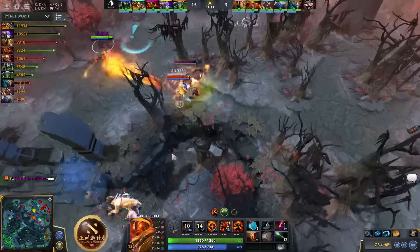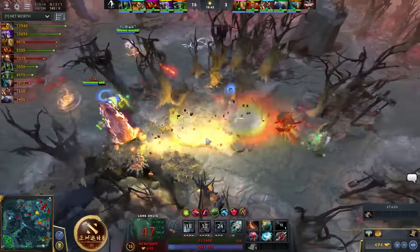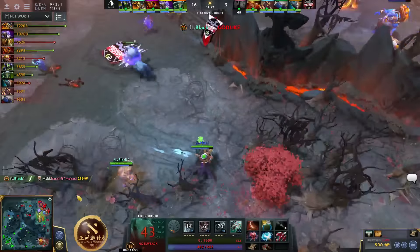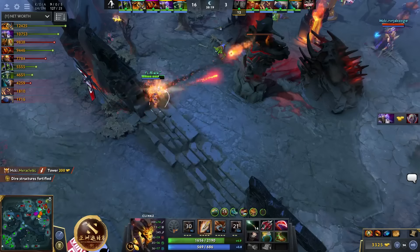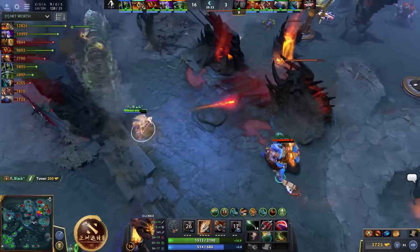Faceless gonna get caught here by the Siren chains, and the fear not gonna help him run away. Everybody on the chase — and that's a godlike streak on Black! I think we're about to see the high ground. Essentially plus 30 free damage once he gets 15 — that's quite a bit.